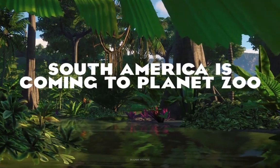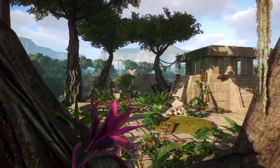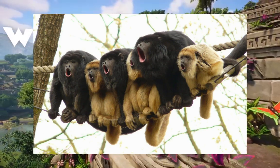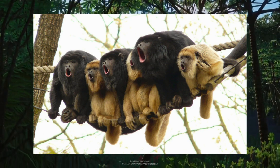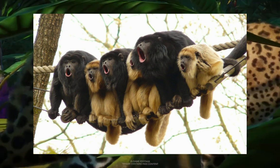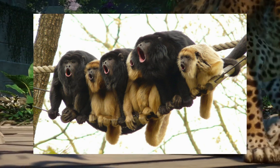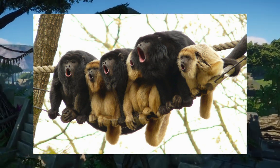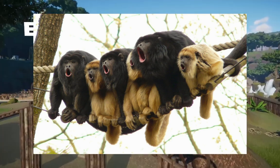Moving on, we also have a lot of other animals in the Amazon I'd love to see — for example, the black howler monkey. These guys are really cool; we have them at Roger Williams Park Zoo. They have some really beautiful sexual dimorphism. And audio-wise, Frontier always knocks it out of the park. I think they would absolutely nail it with the black howler monkey.